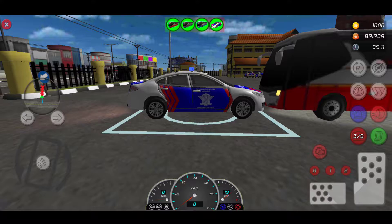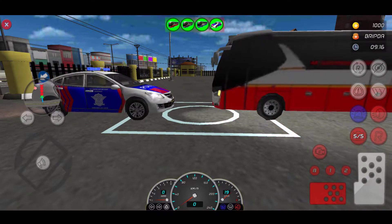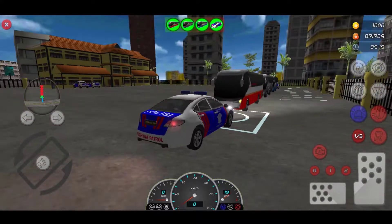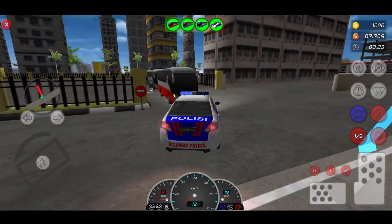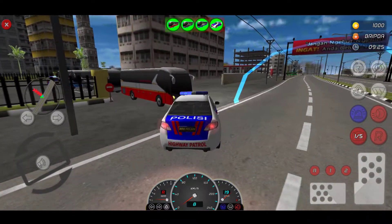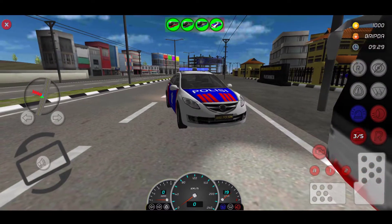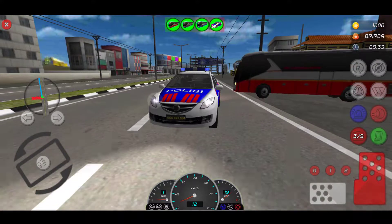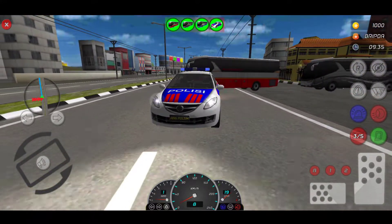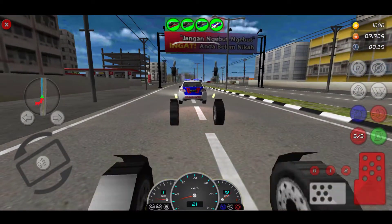Whoa, what happened? You see guys, what happened in front of me — a bus is standing! Okay, I am just siding, coming back and helping them to cover. We are just securing the passenger of the bus. Look at this, all of the buses are coming with me — I am just a security guard.